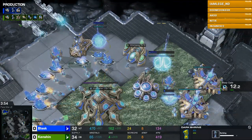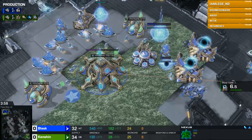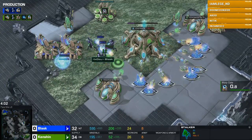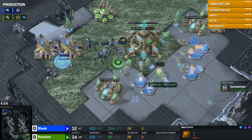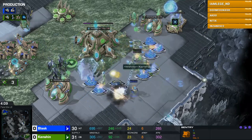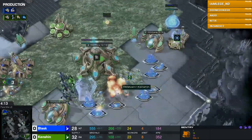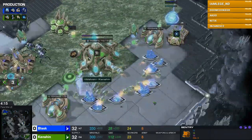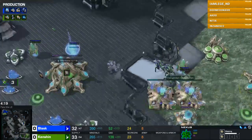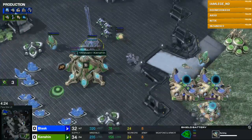Now, imagine having a DT war and only one of the guys has Detection. The Detection player wins that, right? I've seen games like that go the other way, as surprising as it is. Sentry actually gets some really nice stuff down there, but three workers do get killed. I think Kenshin is in an okay position, but what about Detection? Yeah, that's going to be a problem.